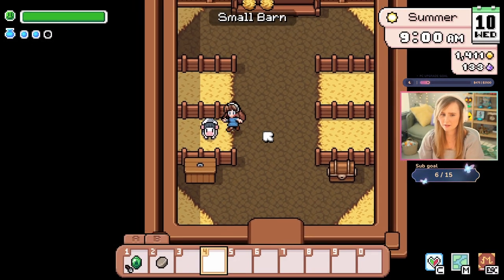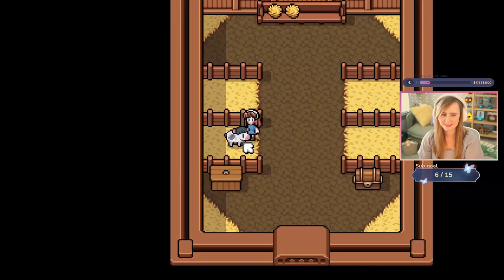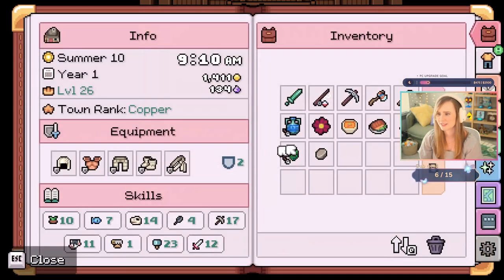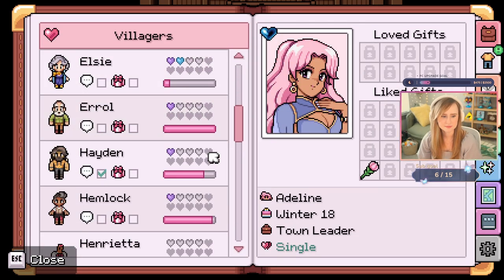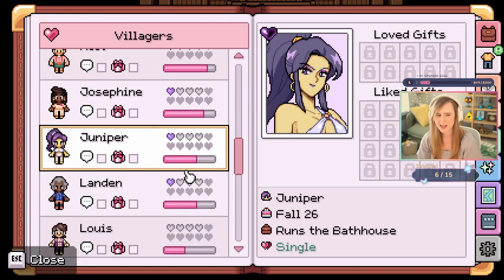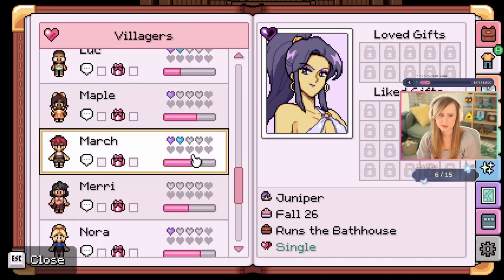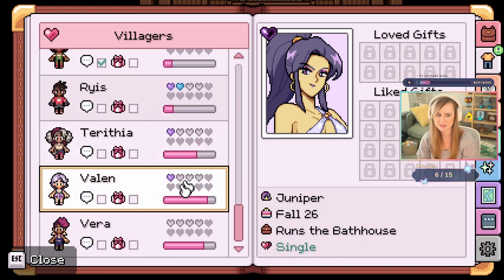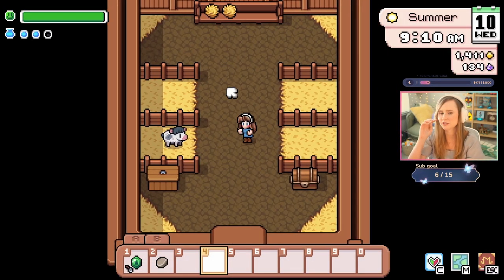Does this game have an Abigail? No. An Abigail — maybe Juniper? I'm kind of like an Abigail — they both have purple hair, they're both kind of sassy. I think maybe Juniper. Juniper's at the beach — go talk to her. Is she really at the beach?